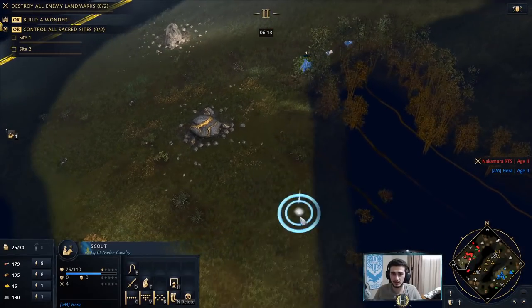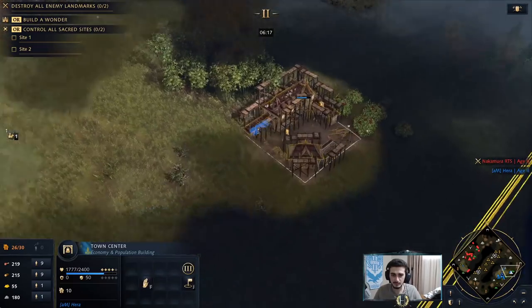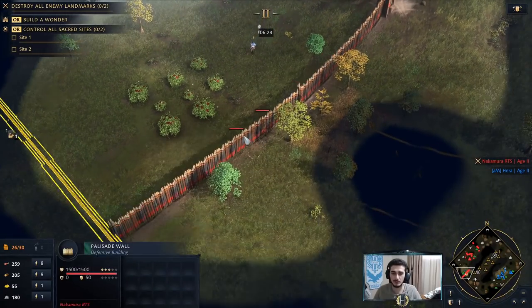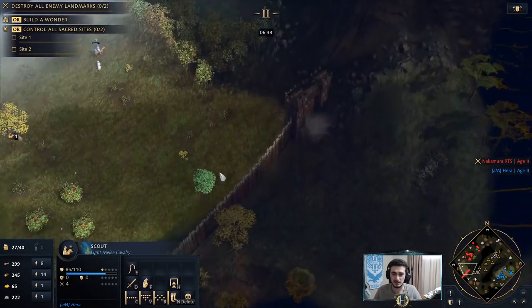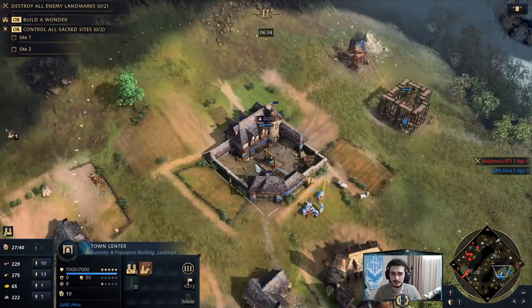Booming is definitely the right call when it comes to these slow-paced games, no regrets. Let's go with a house there and then send another villager to stone. We're gonna go for even three town centers. Then this is a big wall — we will easily be able to break in during mid game. Walling is not as strong as AoE2 where they can easily just re-wall in a heartbeat. It takes a while to re-wall in this game, it's not a simple task.